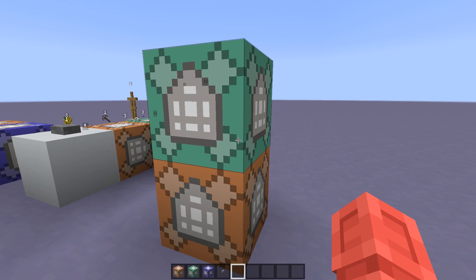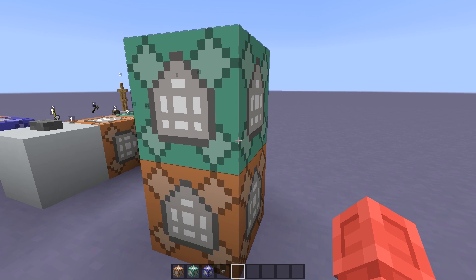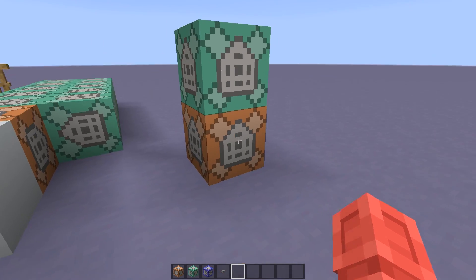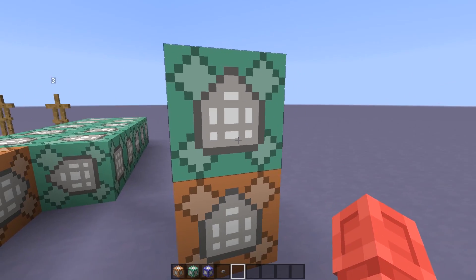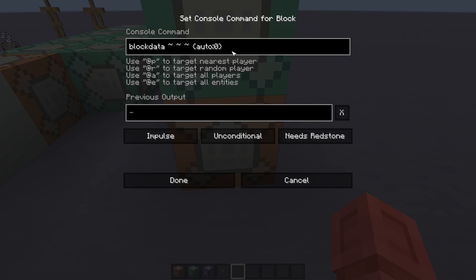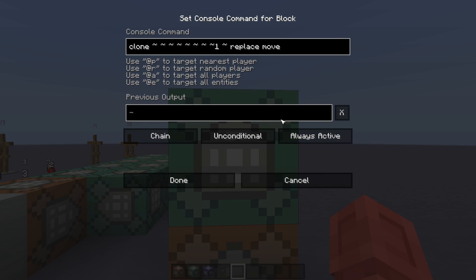To summarize what this means: chains of command blocks can now alter themselves while they're running, which can lead to some very interesting behavior. For example, here we have a very simple setup of two command blocks. The one on the bottom simply deactivates itself when it's activated, and the one on the top clones itself one block upward.